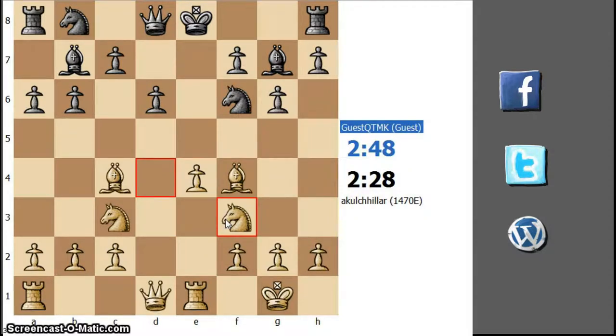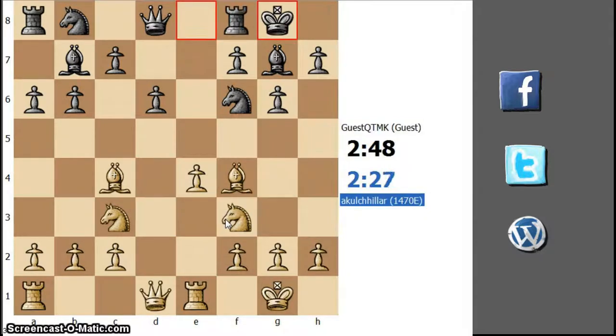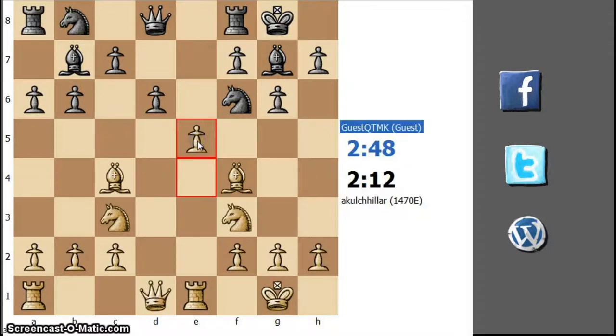Let's go to knight f3. I really don't have a plan right now, but I am thinking to play e5. Because the only imbalance we are encountering in this game is the imbalance of development — I am ahead in development and his b8 knight is not developed. So I will try to keep him busy and not let him develop his b8 knight. Let's play e5.